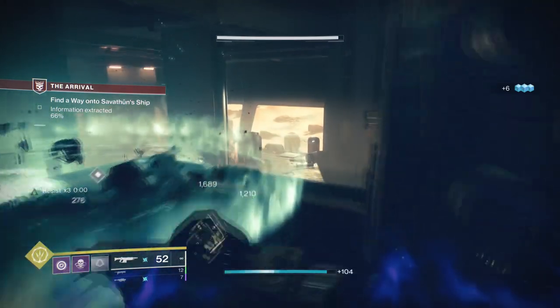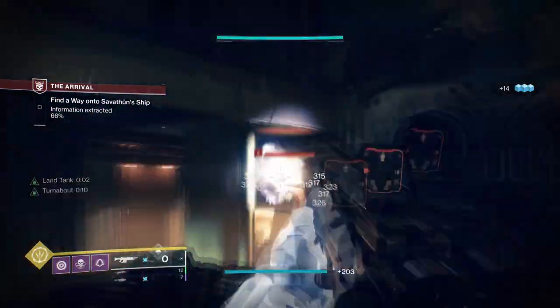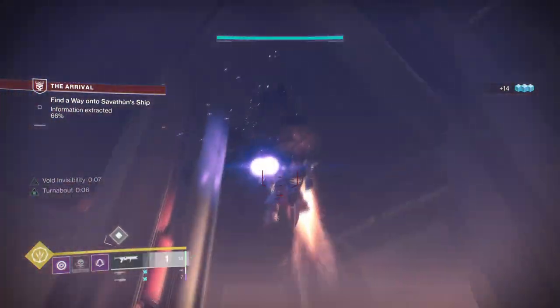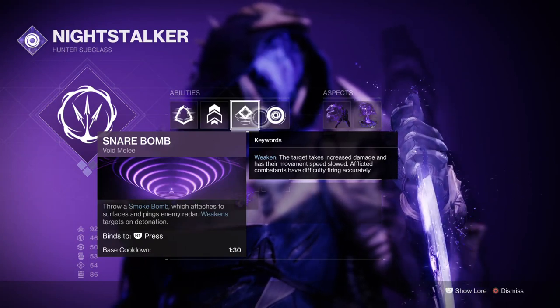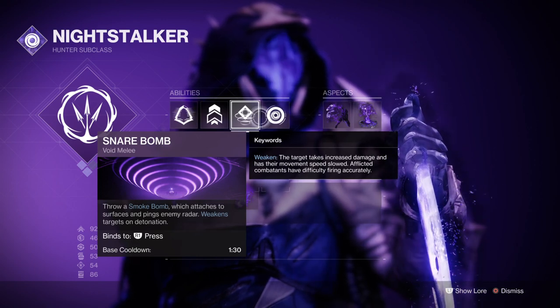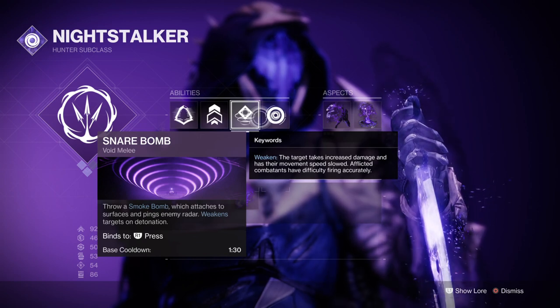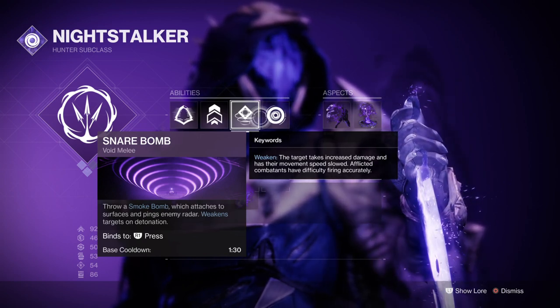Let's start with the subclass, which will be the newly updated Night Stalker. For this build to work we will have to make a few adjustments to the previous build and make it more flexible towards the Void changes. You'll want to have snare bombs equipped for your melee, as this will allow us to proc going invisible whenever we want. The standard smoke bombs aren't around anymore as they've been combined into snare bombs, but with the help of our other aspects we should be able to proc invisibility via snare bombs easily.